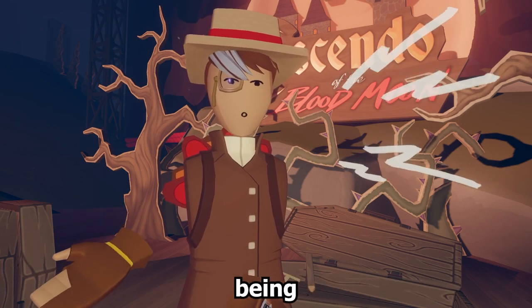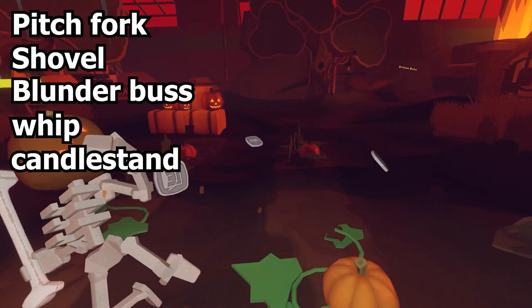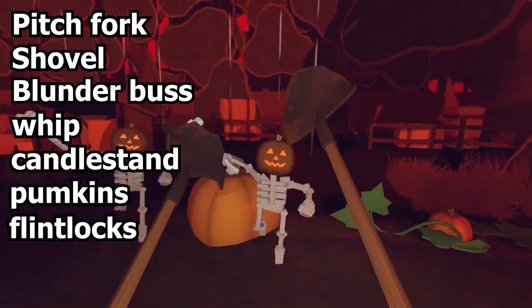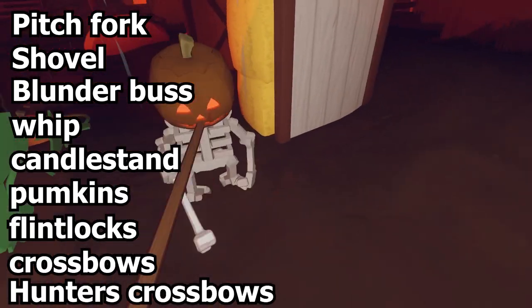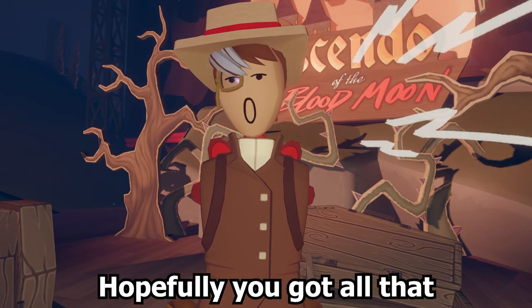Crescendo also has a decent amount of weapons: the Pitchfork, the Shovel, the Blunderbuss, the Whip, the Candlestick, the Pumpkins, the Flintlock, the Crossbow, the Hunter's Crossbow, the Jug, Bottles, and the Pirate Plates. Hopefully you got all that.